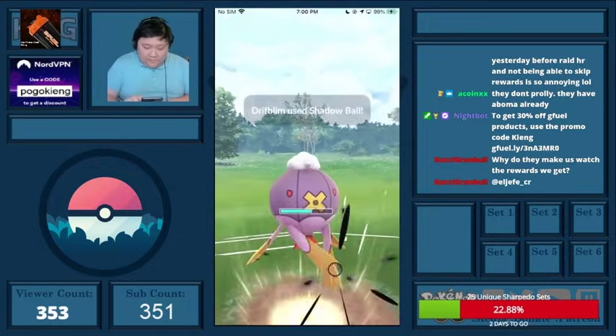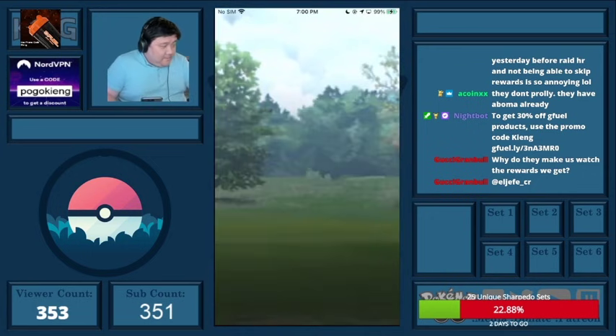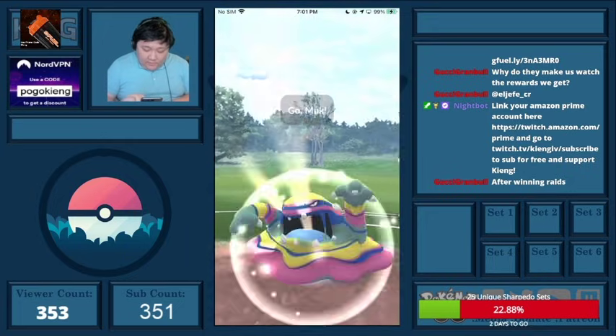I think Drifblim is really underrated in the meta. I think it's so strong — Icy Wind, Shadow Ball with Hex, and it's got pretty interesting typing. It's pretty great.